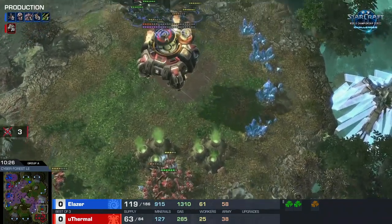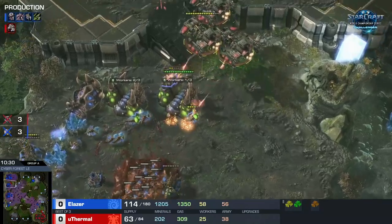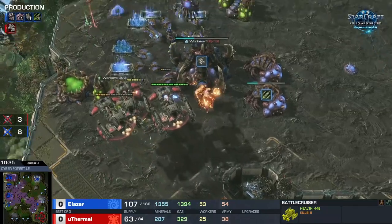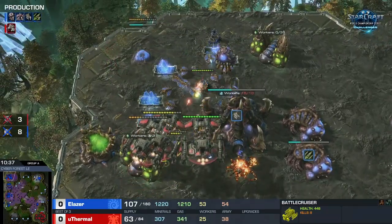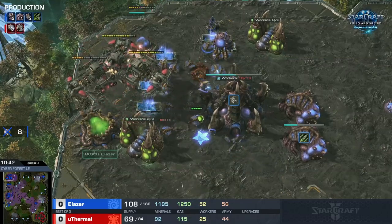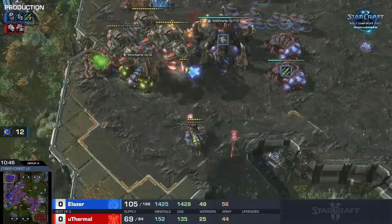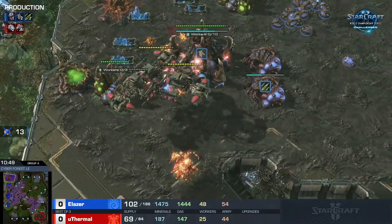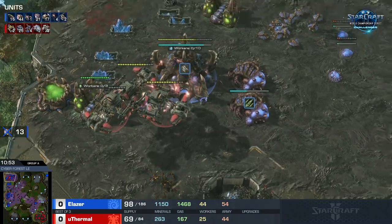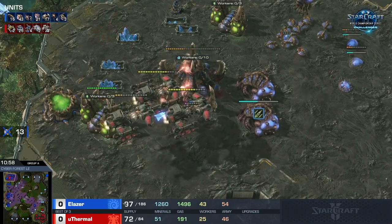One of the battlecruisers is still pressuring, taking down that hatchery — really starting to restrict the larva available to Laser. Million dollar question: where's the spire? It's in the main — he's going to be able to deny this one too. He focuses down the spore because with no queens to transfuse he just removes that variable. Goodbye spire — another one starts at the third base. Killing the lair — I think that's a fantastic play.